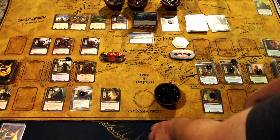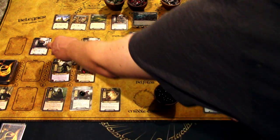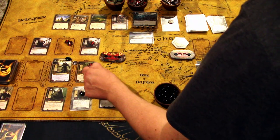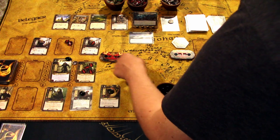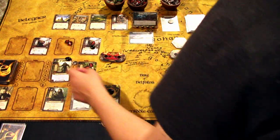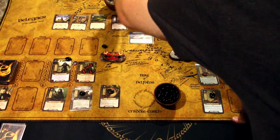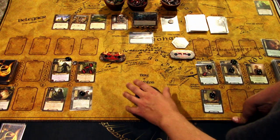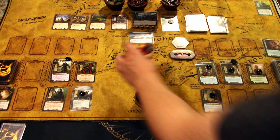We hit back — Gandalf attacks one enemy, Aragorn attacks another. Both enemies are defeated — we managed to kill off three Orcs, but those Orcs took out one of our allies in the process.